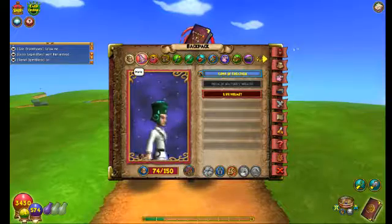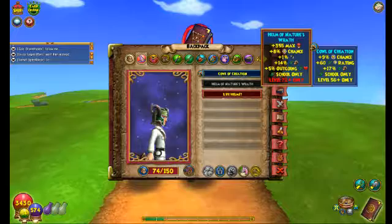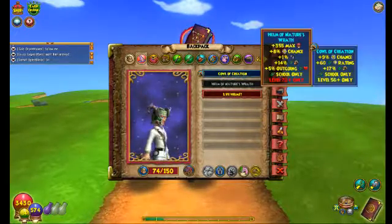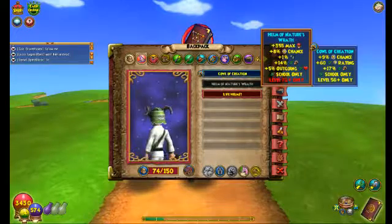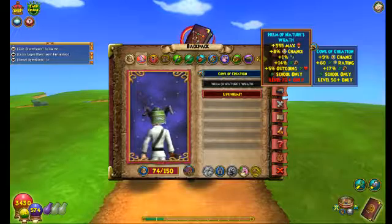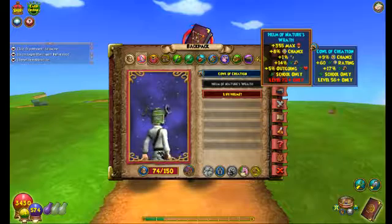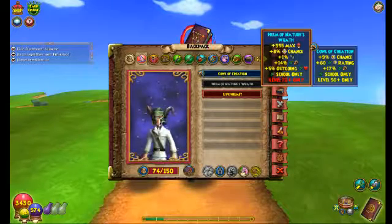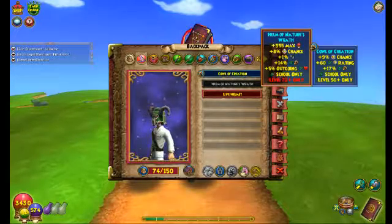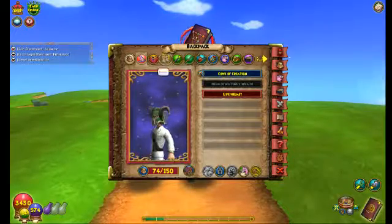So now we'll go with the gear. This — Helm of Nature's Wrath. It adds 355 health, plus 8 pip chance, 1 armor piercing, 14 damage, and 5 outgoing heals. So yeah, that's gonna be the helmet, that's what it looks like.